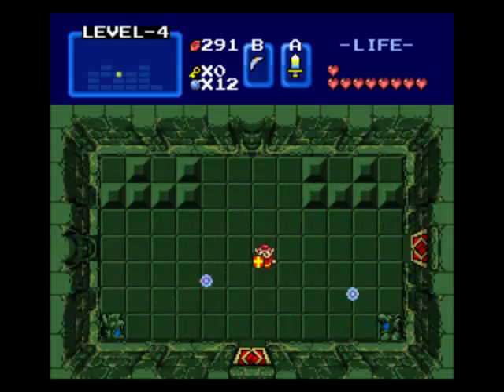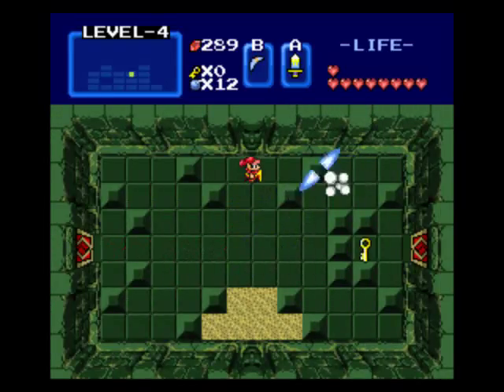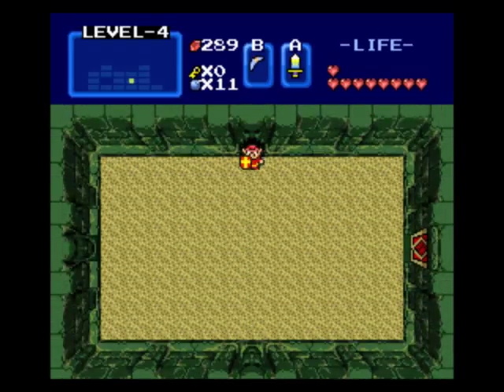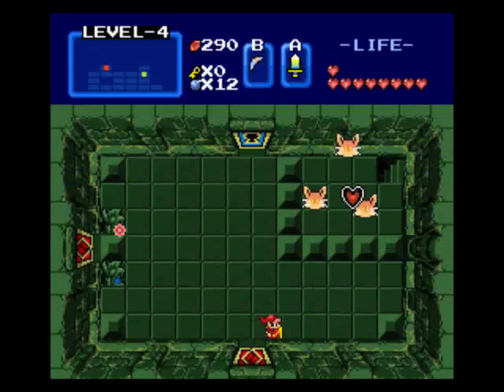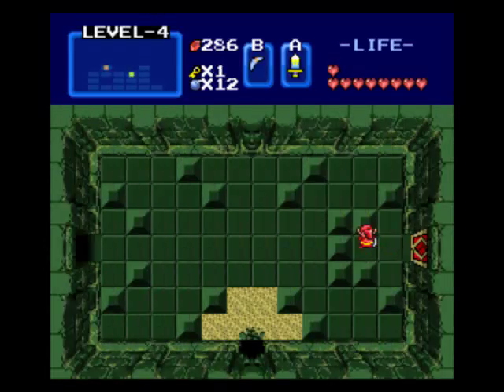So in this room, you try pushing all the blocks and you're not going to get anywhere. So even if the statues are firing at you, you still may need to shoot them just to reveal passages. Yeah, that kind of gives you a clue from there.